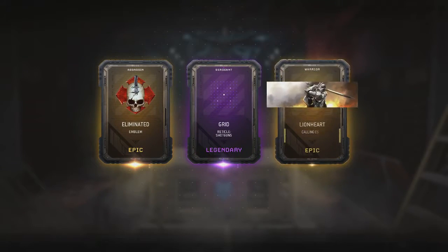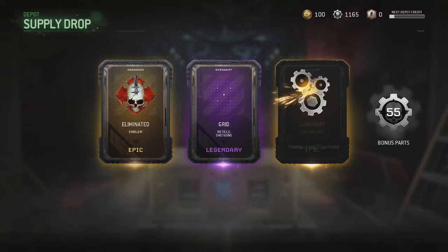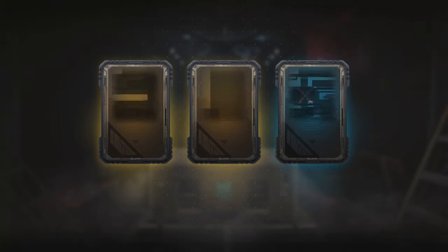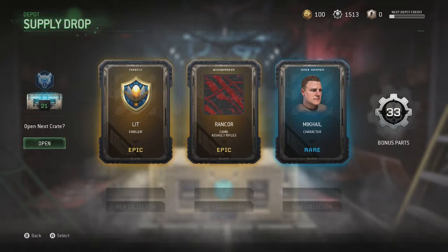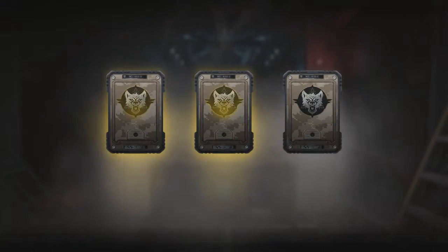Yes dude, the emblem for the assassin — I need that! Okay let's go. Got two epics, let's see what they are. 1500 parts — I need more though. See if I can get more. Got two epics, let's go!